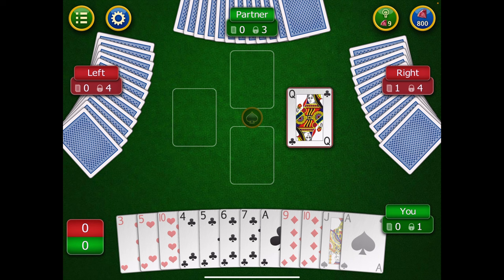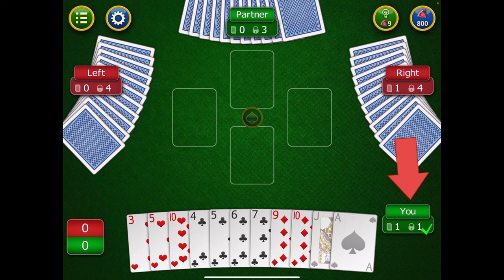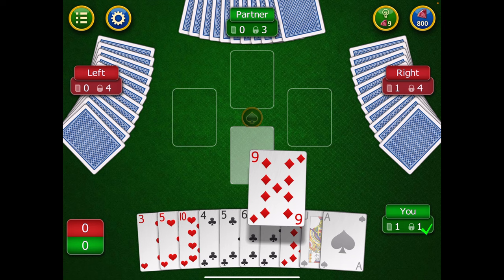Since he won the first trick, he gets to lead again and plays a queen of clubs. I have the ace of clubs — the highest club — so assuming my opponents and partner each have at least one club to follow suit, I will win this trick. I've now fulfilled my contract. I was being cautious, so winning this first trick satisfies my bid. Since my remaining cards are not great, I'll just play the nine.